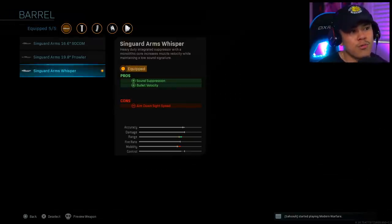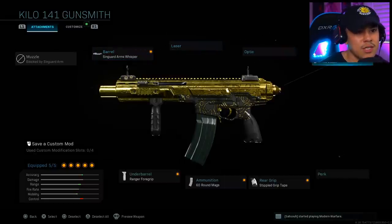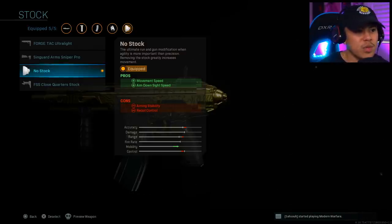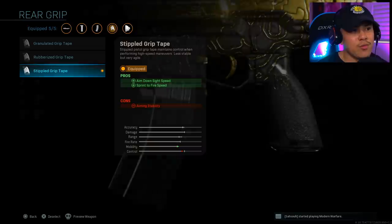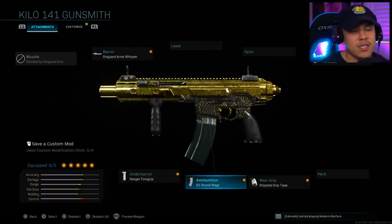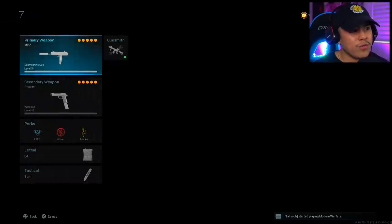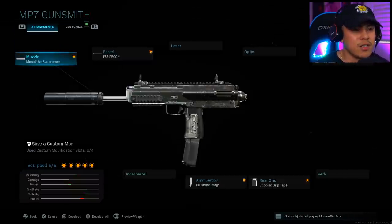Next is the Kilo 141 — one of my personal favorites. For the barrel I'm running the Singuard Arms Whisper, which gives sound suppression and bullet velocity, so we don't need the Monolithic Suppressor separately. It has a slight ADS speed con, but the No Stock attachment negates that by giving more movement speed and ADS speed. We've also got the Rear Stippled Grip Tape and 60 round magazines. The great thing about the Kilo is you don't need Sleight of Hand — it reloads fairly quickly. For the underbarrel I'm running the Merc Foregrip for the same recoil and hip fire reasons.